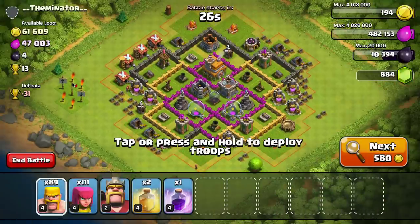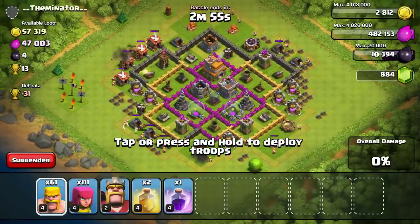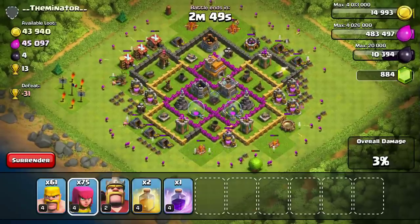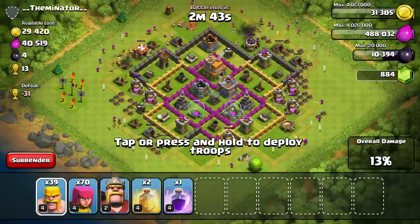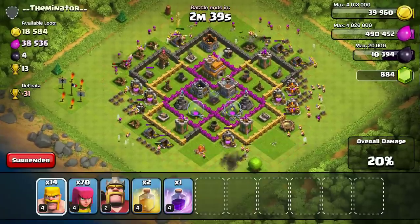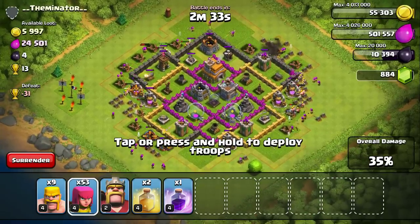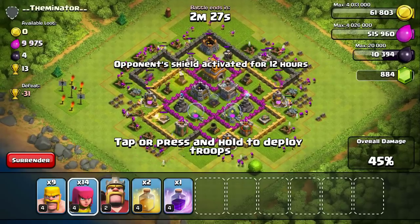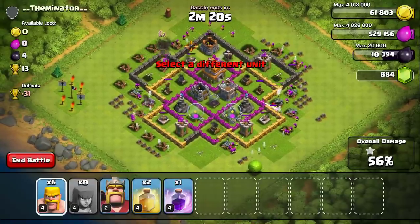Let's try for one more raid. I always start by putting a few barbarians out and backing them up with archers right behind. I probably should have done that a bit quicker. We've lost a lot of barbarians here, so I'll add some more and look to see where I need a bit more support. You just keep the troop level high enough to get the resources — you don't necessarily have to get a star.